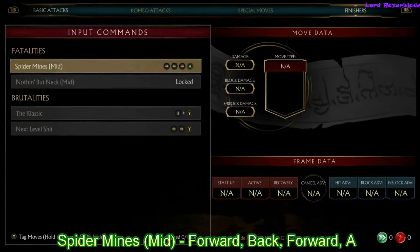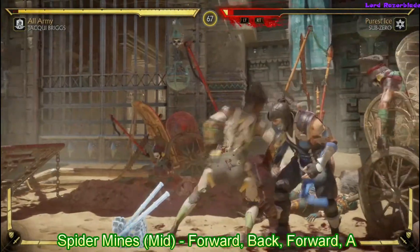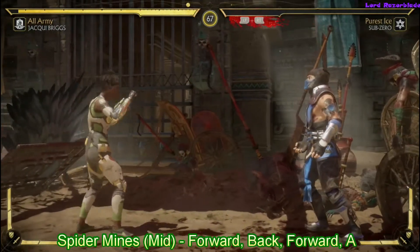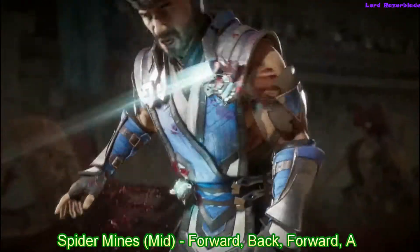Once you're ready to do this, get one health bar down and then you can do the fatality, then retry for the second fatality. Our first one is Spider Sense — at mid range, forward back forward A. That's about the distance right there. For some reason it didn't go the first time, but that's about the distance you need.